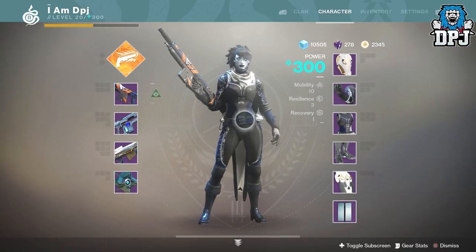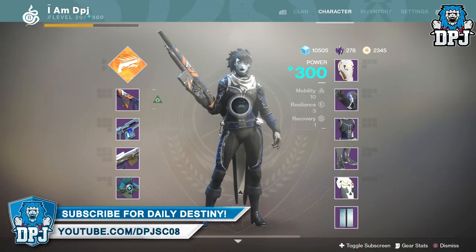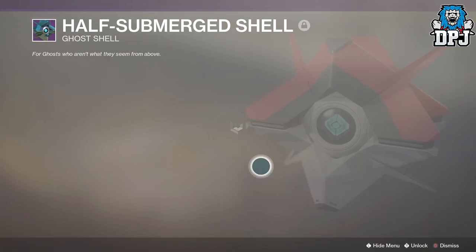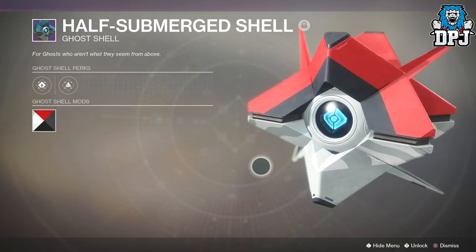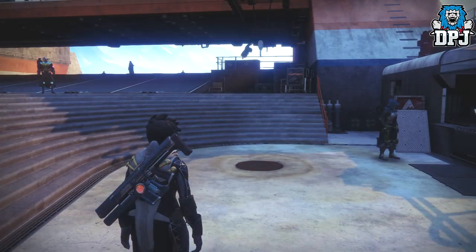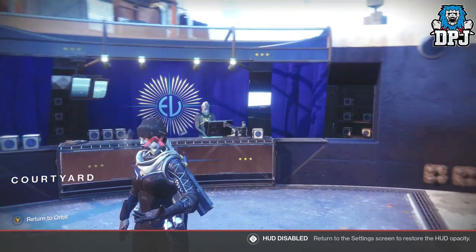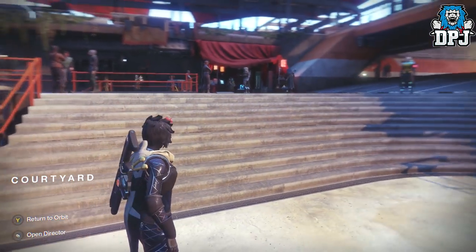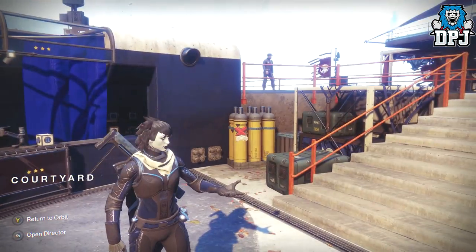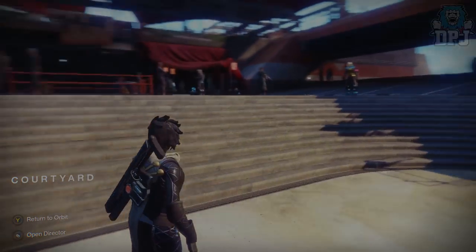You want to use the Half Submerged Shell or the Lotus Shell — both obtainable from Tess Eververse's Bright Engrams. So get leveling up and cash in those Bright Engrams if you want the Pokéball ghost shell. If you did enjoy the video, leaving a like really does help me out. If you're new here and enjoy daily Destiny videos, be sure to subscribe and hit that bell button to receive notifications. Thanks as always for stopping by — gotta catch 'em all!